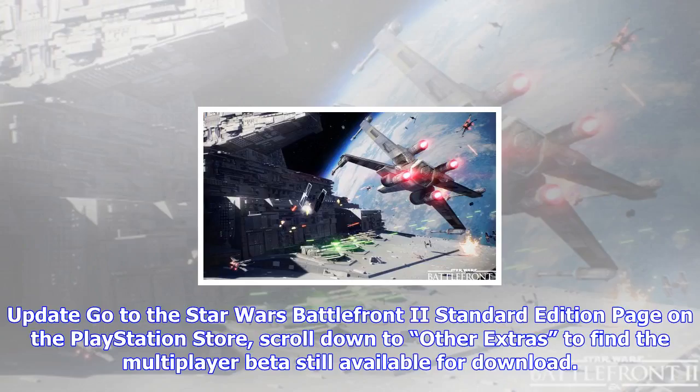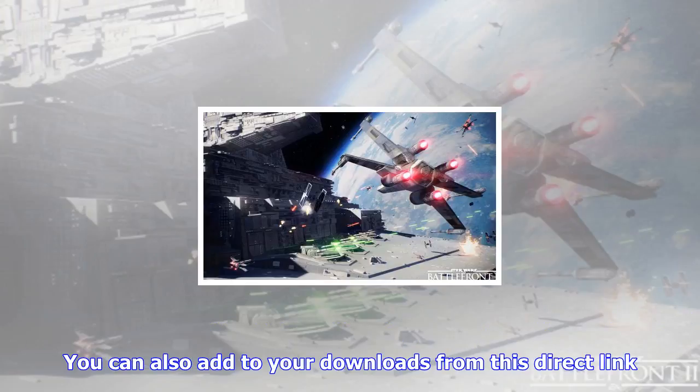Star Wars Battlefront 2 Update: Go to the Star Wars Battlefront 2 Standard Edition page on the PlayStation Store. Scroll down to 'Other Extras' to find the multiplayer beta still available for download. You can also add it to your downloads from this direct link.